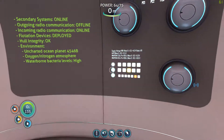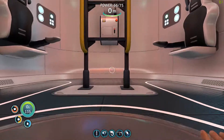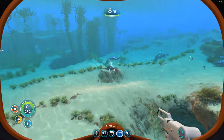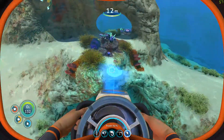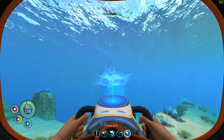Let's put the titanium away. We gotta look for copper again. The hunt for copper begins — we do have this awesome Sea Glide, so we can go fairly quick. We just gotta find some copper now.